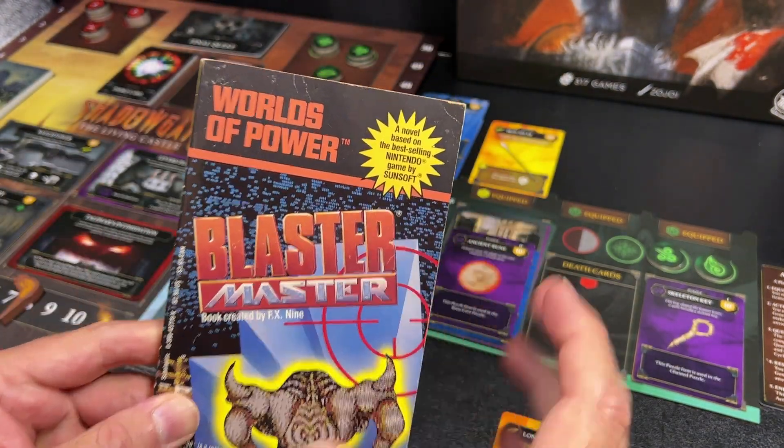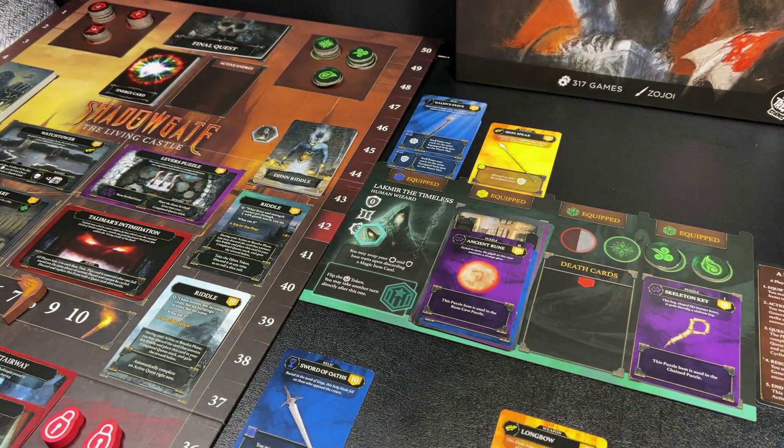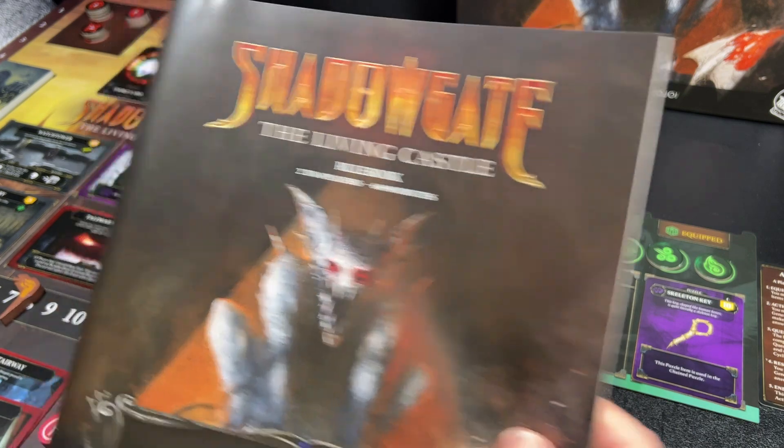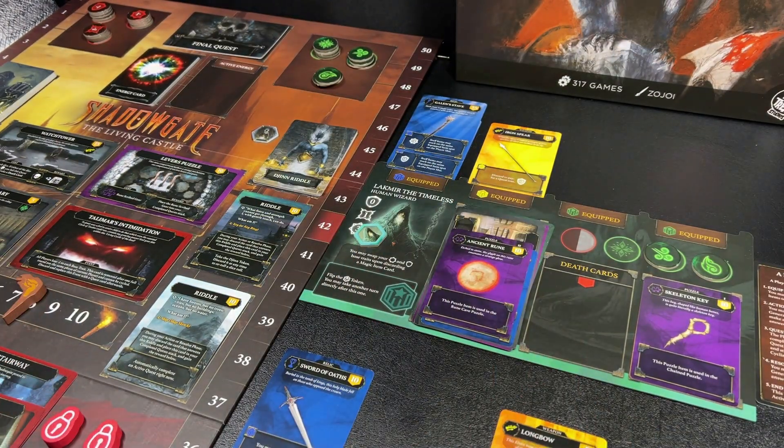These Worlds of Power books are kind of relics from the past, but I just wanted to share that since I actually had one and it is tangentially related to Shadowgate. So, Shadowgate is kind of an adventure game — it is a competitive game — and I usually don't look at a lot of competitive games on the Dungeon Dive.